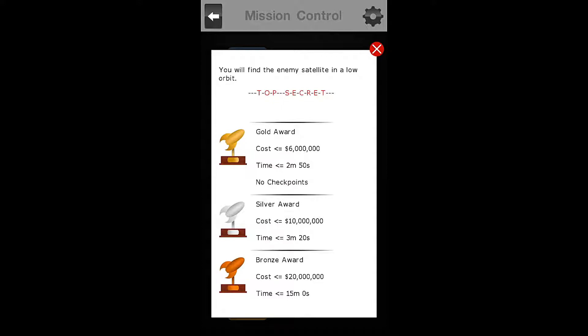So we have a small budget on this one. We must complete, for the gold award, the Top Secret mission, for a cost of less than $6 million in less than 2 minutes and 50 seconds with no checkpoints.